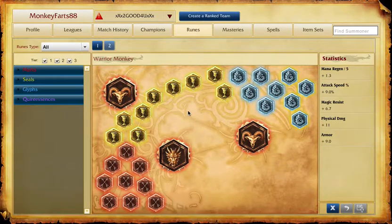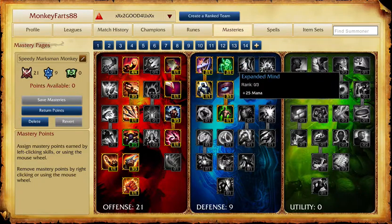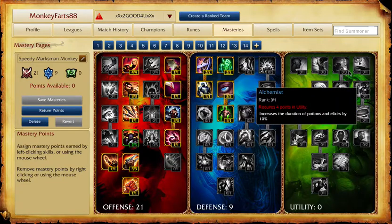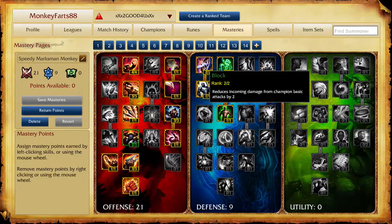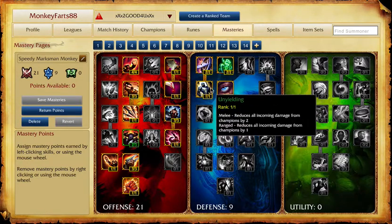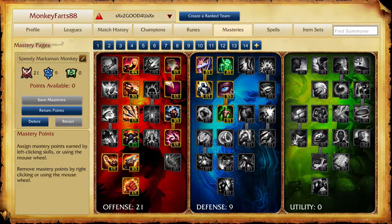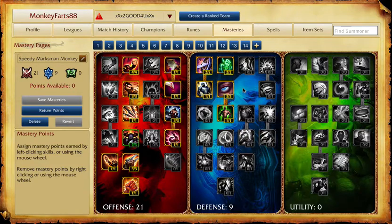Moving on to masteries — I'll start with the attack speed setup. This is the regular generic attack speed mastery page for AD carries like Caitlin, Sivir, and Jinx. You'll be running 21/9/0, since utility has nothing an AD carry really needs. Take nine in defense because every AD carry will be focused, and you need juggernaut health, damage reduction, and about two health per second to help withstand enemy poke.